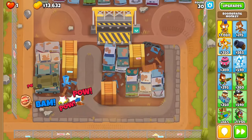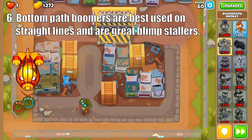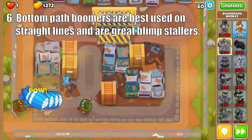The bottom path boomer is unlike the other two paths in that it prefers straight lines, and its boomerangs can re-hit balloons, causing it to deal a good amount of damage. The clear strength of the tier 4 and 5 boomer is that when it attacks moab-class balloons, it'll push them back and deal a bunch of damage.